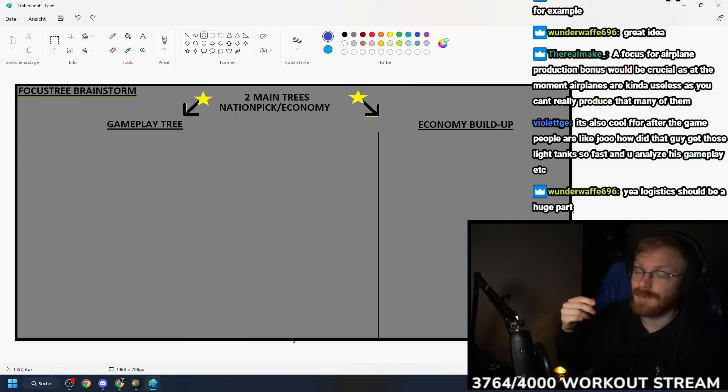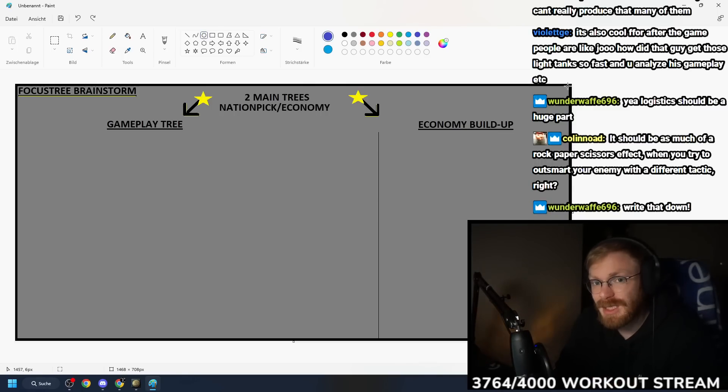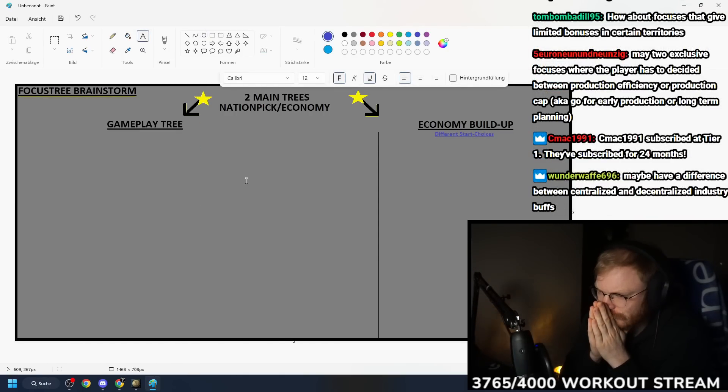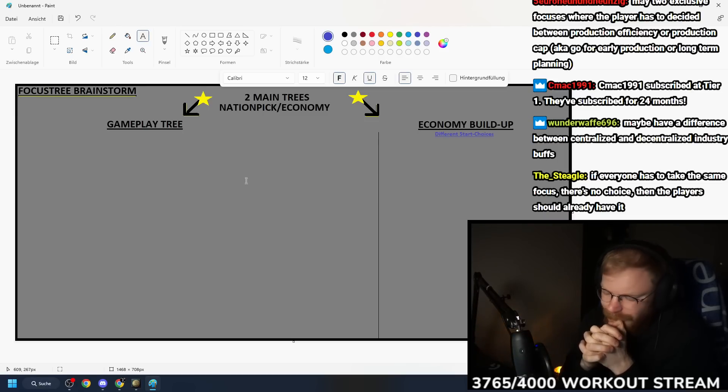Players have to time these focuses - if I take this focus I get a certain bonus like supply hub building for one year, so I need to use it correctly. Should the economic build-up tree start with one single choice like Speed 5 or already start with different choices? It should always start with different choices. One idea: the first choice is a free focus pick where you choose early, mid, or late game civs or military factories.